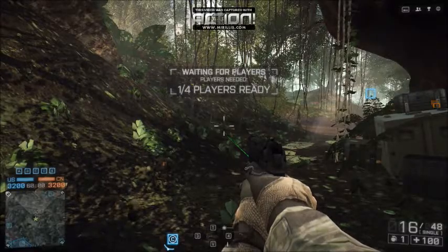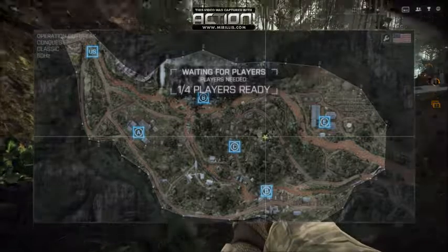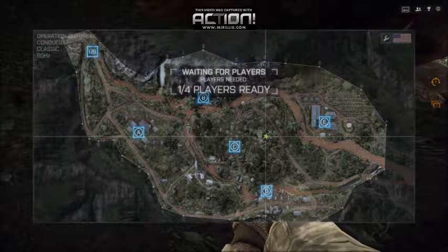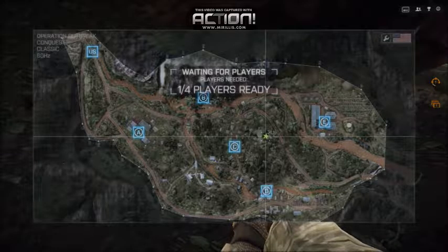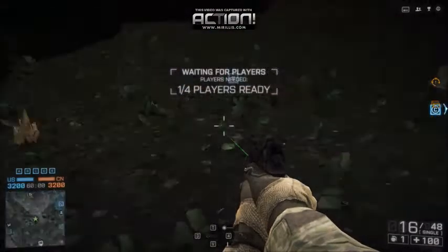What's up everybody, this is a quick and easy tutorial on how to get the Phantom Bow in Battlefield 4. You need to go to this location on the map on Operation Breakout. You can see it in the left corner. I'm going to use an empty server to get it really easy.